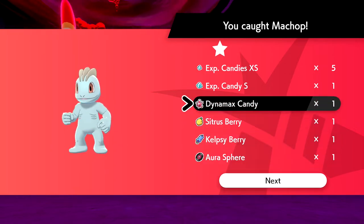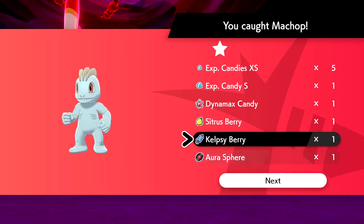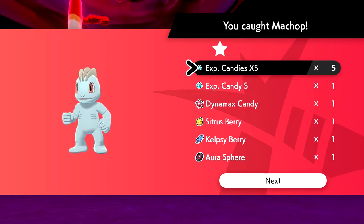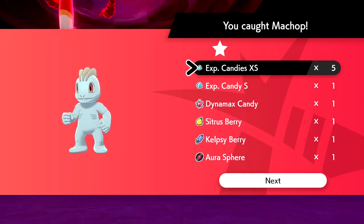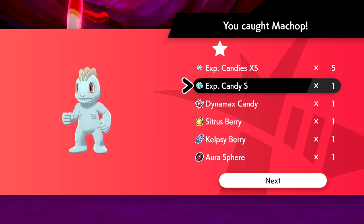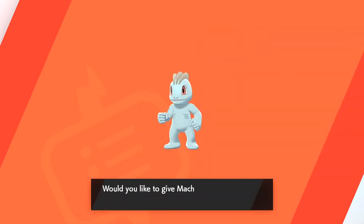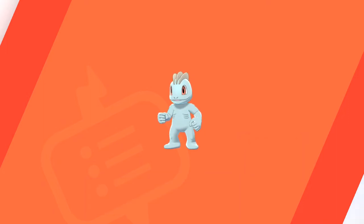EXP candies! What are these? So there's Dynamax candy - it makes sense because there's a Dynamax meter on the summary screen. Yo, Aura Sphere? Let's go! So what EXP candies are is - there's still rare candies and they work the same, they just give you enough experience points to level up. But there are four different size EXP candies: extra small, small, medium, and large. They give you a set value of experience. Extra small gives you like 100 XP, small gives you like 800, and so on. So say your Pokemon is 1600 experience away from gaining a level - instead of wasting a rare candy, use two small EXP candies.